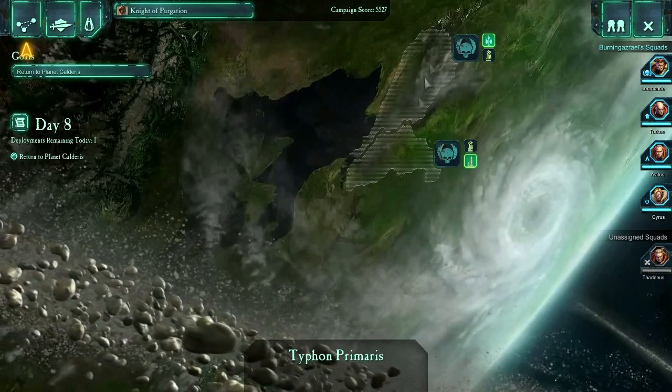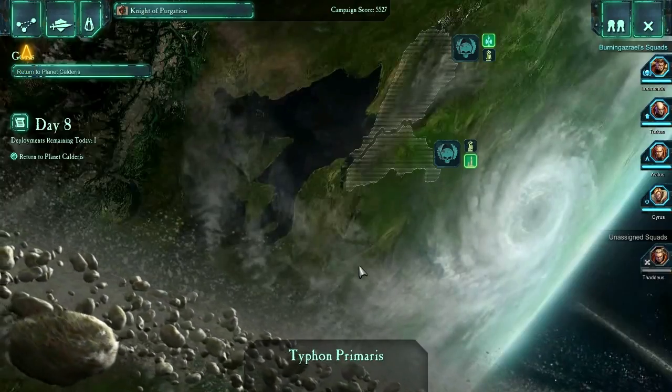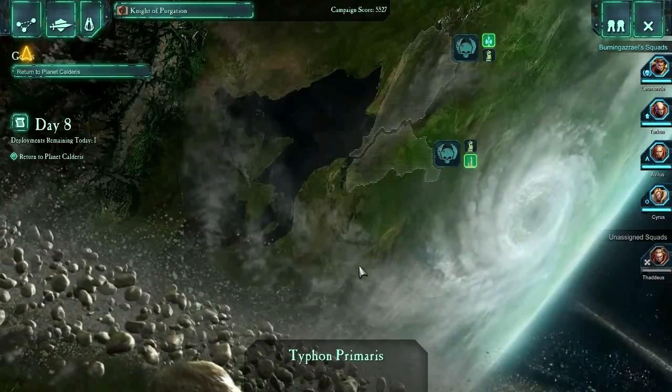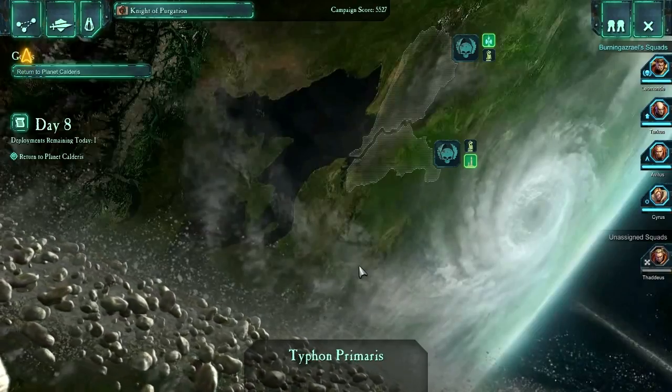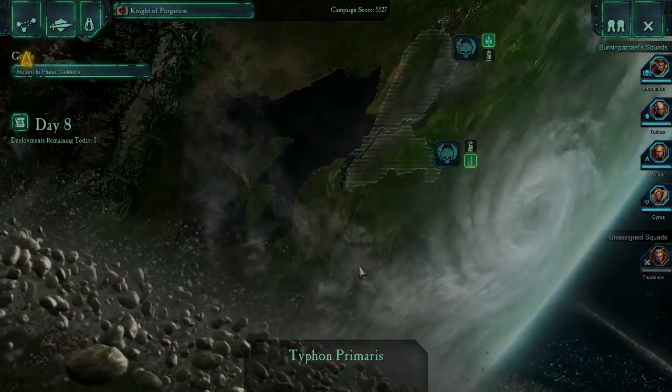So my name is Splattercat — thank you for joining me in this the next episode of our Dawn of War 2 playthrough. I hope you've been enjoying it. I know it's not the most skilled playthrough but I am having fun, and I hope to see you guys next time. Take care out there everybody and I'll see you at the Nerdcastle tomorrow. Bye.